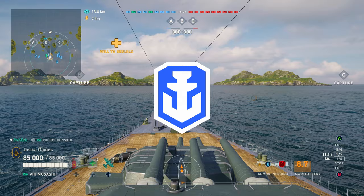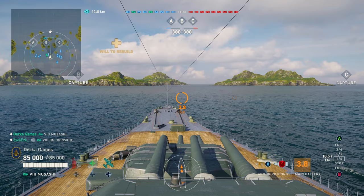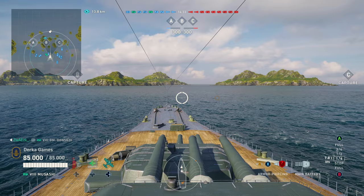Welcome back to Legends with Durka, where Yamato's little sister the Musashi has sailed into tier 8. Today we're going to take a look at her and see how balanced she is at the lower tier, and if she's worth bringing to your port. So without wasting any time, let's go check her out.